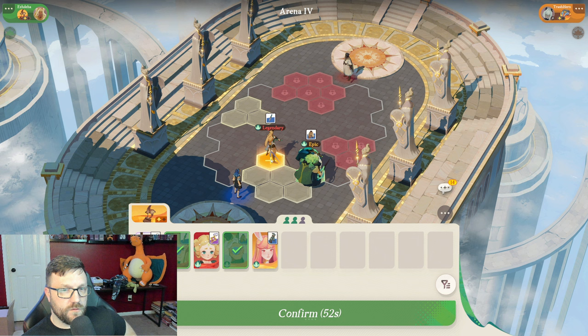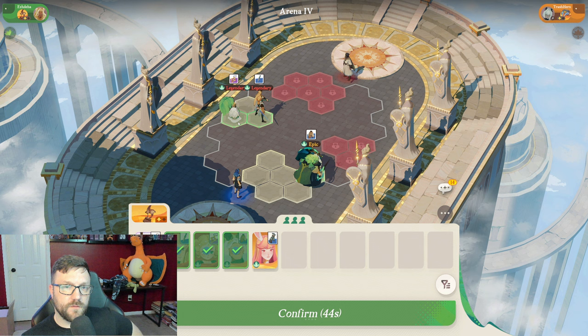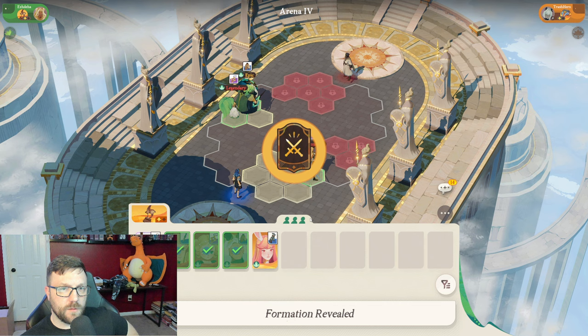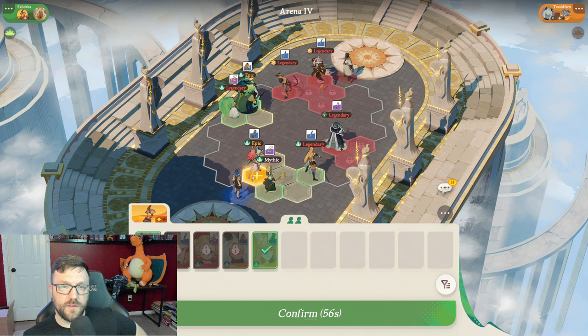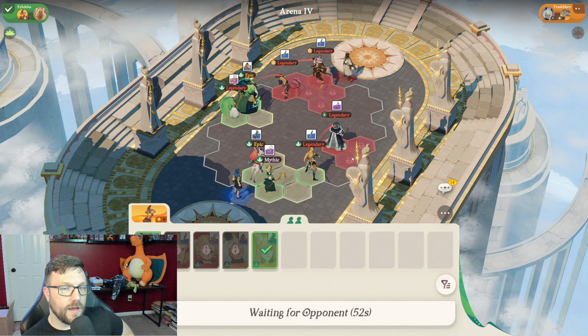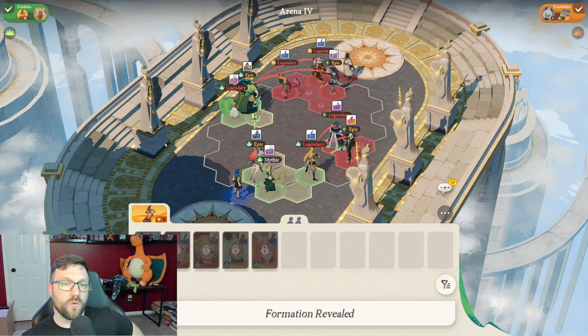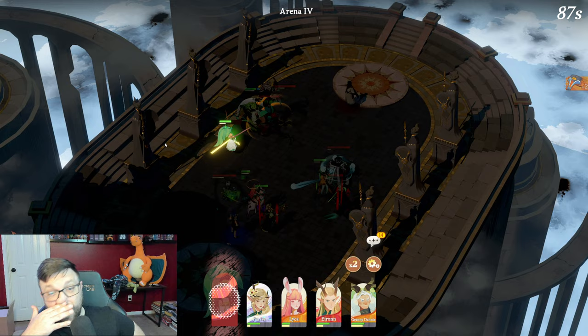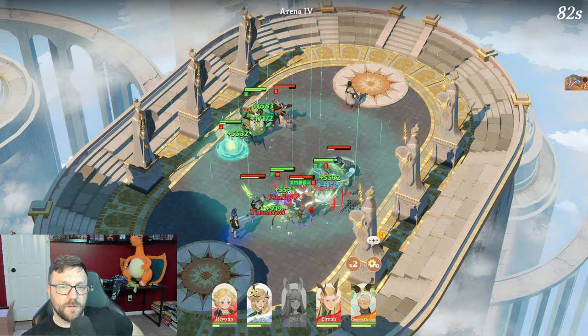This arena is pretty tricky — there are a couple things you can do with it. I already know that I'm getting the heal off. There are only three spots on the right side, so the tank should be enough to tank at least enough damage. I forgot that my relic was more beneficial to Laika, so I kept putting Parissa in the back. Then I realized I needed to switch that, so if you see the next couple of rounds, I will end up doing that — it gives her more of a bonus.